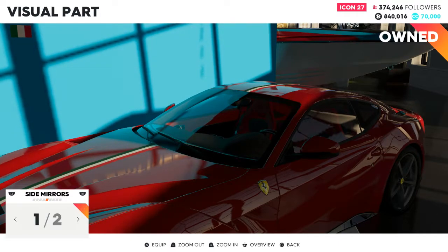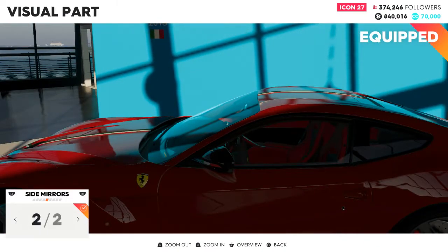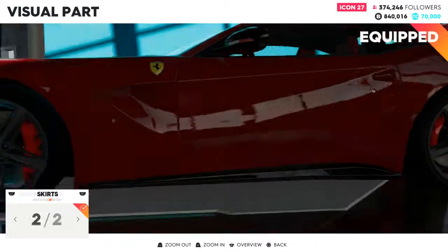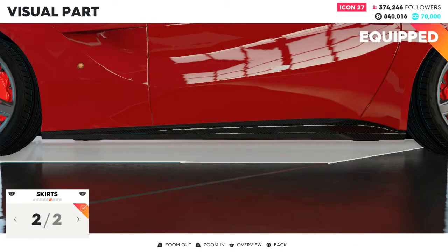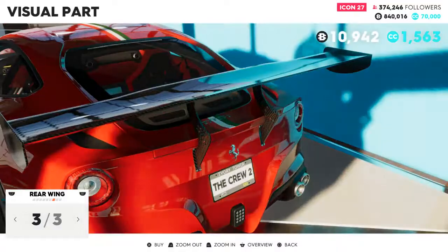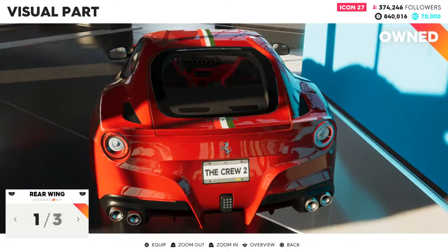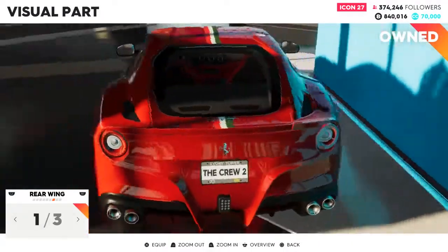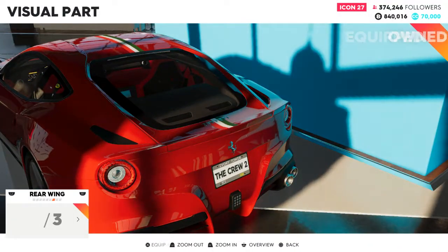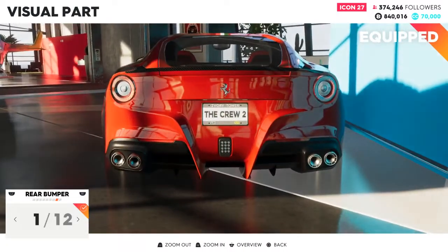For the side mirrors, you have the normal paint that matches the car or carbon fiber ones — I definitely prefer the carbon fiber ones. There are side skirts, stock or carbon fiber, and rear wing options. I don't want to see anybody using the over-the-top wing option — that is sacrilege, and Ferrari will come back out of the grave and tell you to knock it off. You have the stock one, the carbon fiber one, and then the grotesque over-the-top one.